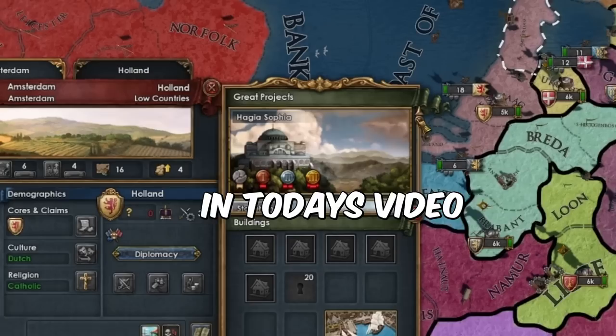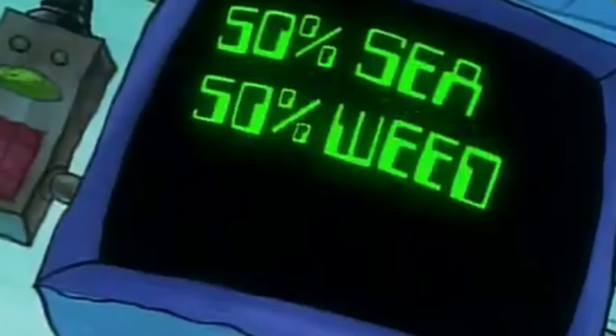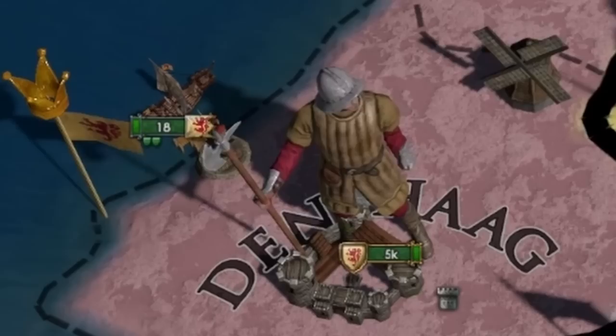In what has become one of the more popular ongoing series on the channel, in today's video we will place all monuments in EU4 in Amsterdam, the home of the Dutch — 50% sea, 50% weed. The bonuses are nuts and they stack to some outrageous levels. Whether the AI is capable of running with these bonuses and performing well in the game, we're going to have to watch and find out.